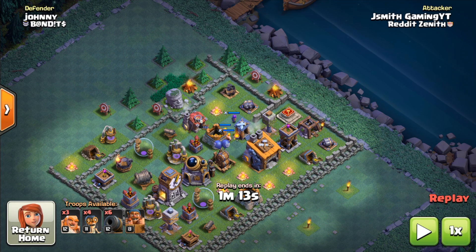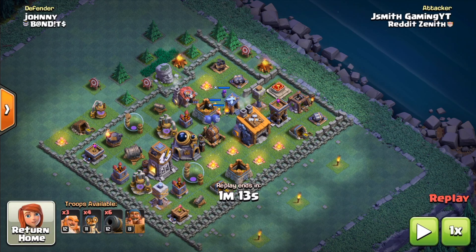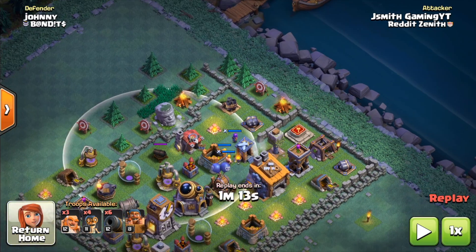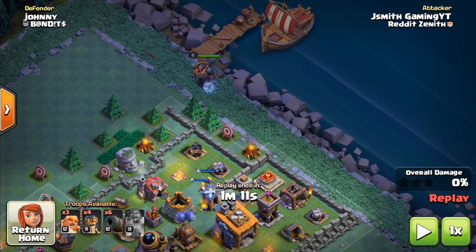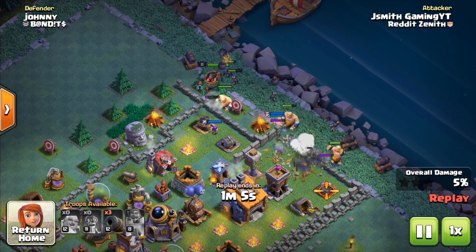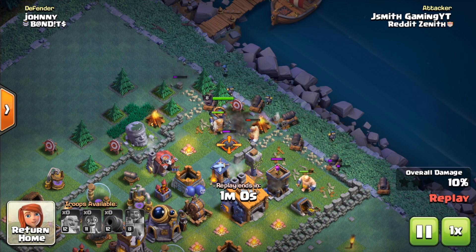On this replay we're actually going against a Builder Hall 8. As you know in Builder Hall you don't get to choose your matchup. It's a pretty rushed BH8, but let's hit it. The mortar is pretty exposed and so is this crusher, so it's already looking great. First things first: put the battle machine down, use the ability as soon as you can to reset the timer, follow up with the giants, and once they're taking the defenses, follow up with the wall breakers and cannon carts.